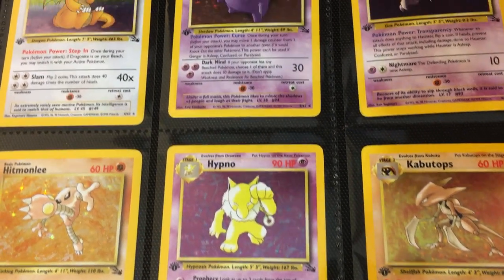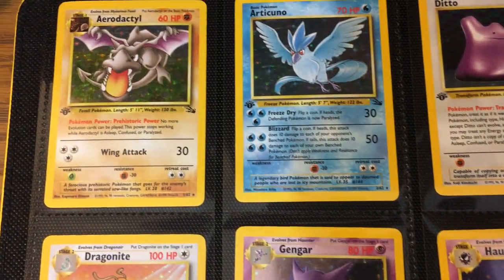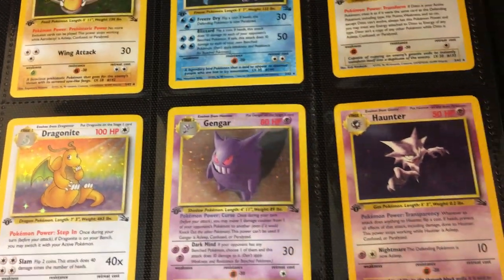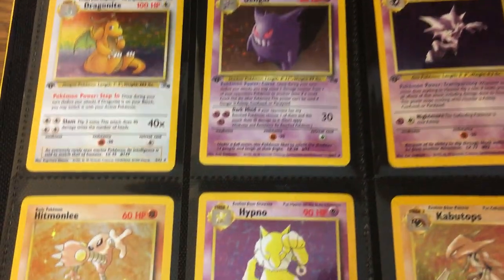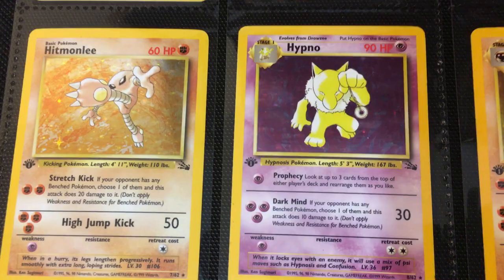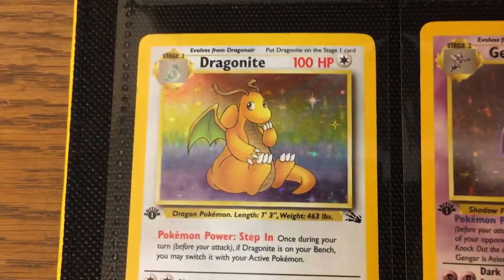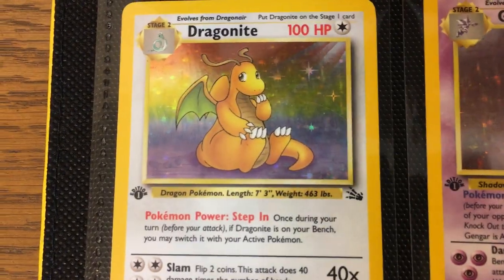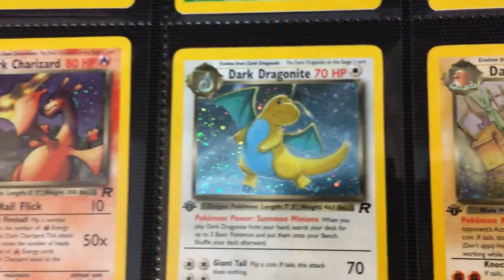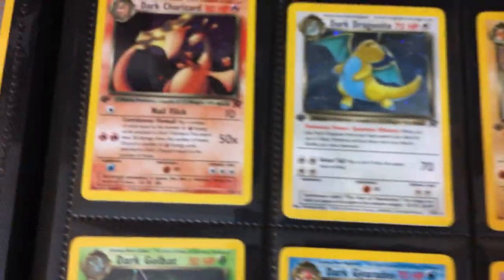Hey everyone, this is S.M. Pratt with another binder video, this one featuring the first edition Fossil set. We're just going to go through and look at each individual card, do a little art appreciation, and discuss anything in relation to the Fossil release. This was the last set you needed to complete that original Kanto era, the last time you'd see first appearances of those Kanto species, and also the last time you had the star holographic pattern — only on Base, Jungle, and Fossil. The next Dragonite had the Cosmo Holofoil, present on the Japanese end and throughout after the Fossil set.